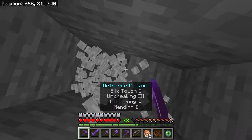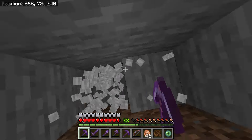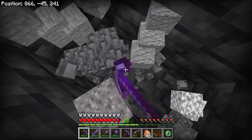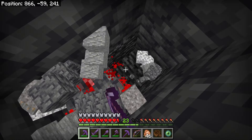Make sure when you dig straight down that you dig two blocks wide so you can stand in the middle, because it's highly possible there's an open cave somewhere below your feet and you definitely don't want to fall to your death. Well, unless I missed something, I don't think we found the stronghold - we're at bedrock. What happened?